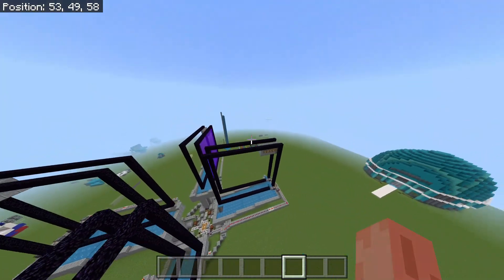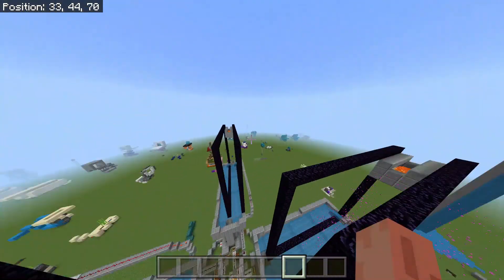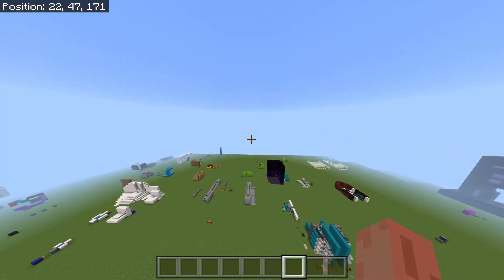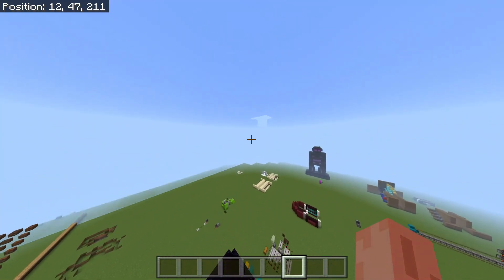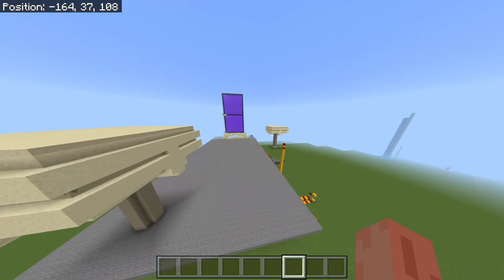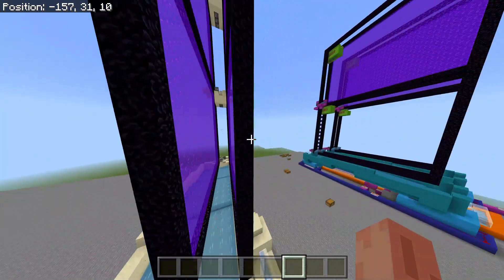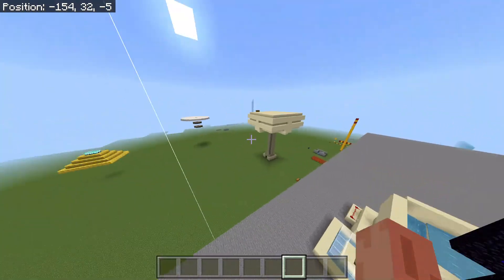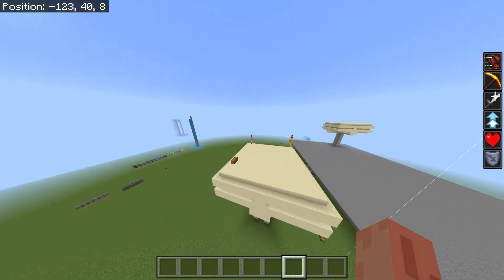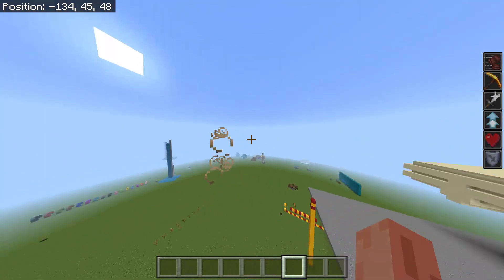Pretty much all the farms still work. Gold farms, overworld gold farms like this one over here — there's a newer design somewhere in this direction, and this is the newest design. You can find a tutorial for pretty much everything you see here: creeper farm, gold farm, another creeper farm, mob farm back there.